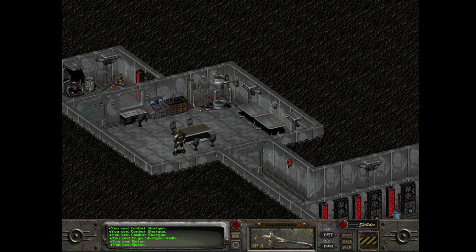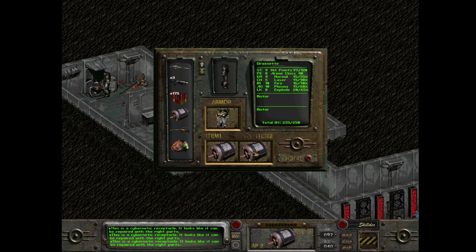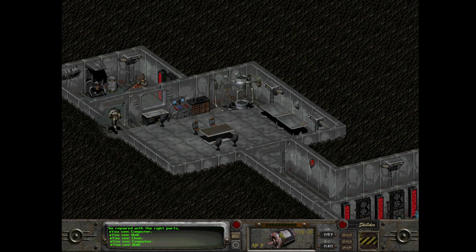What the fuck, what in the absolute fuck - what are we doing? Oh my god. Looks like it could be repaired with the right parts. I've got the parts! What do you want from me? Double motivator, double motivator - all the way across the sky. Systems check: replace motivator. Use motivator on robot, use motivator on robot treads. Science robot. I've got the fucking parts, dude!